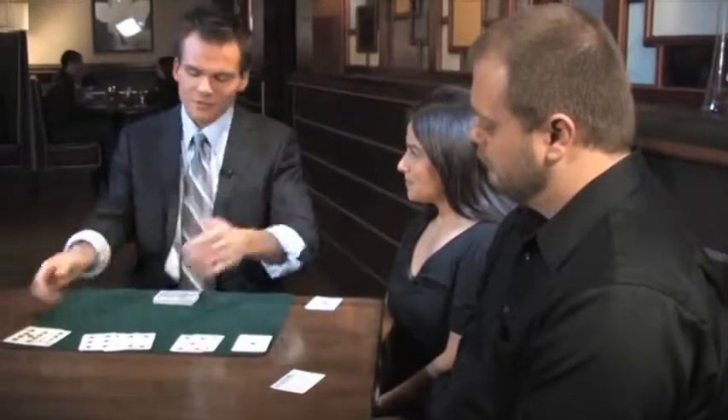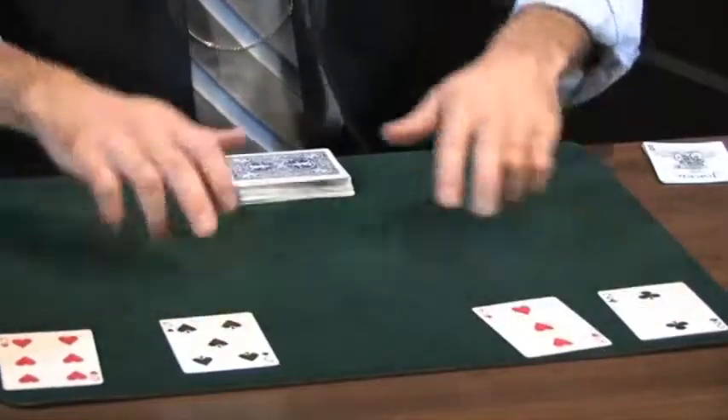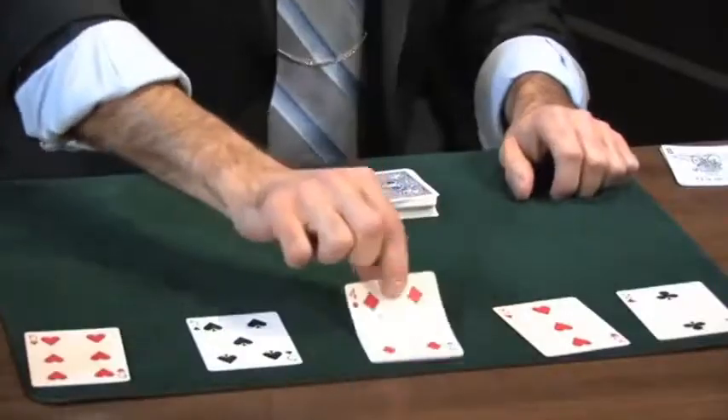The next highest ranking hand is a straight — say for example two, three, four, five, six in order. A straight is a little bit more difficult to find in a shuffled deck because it's unlikely you're going to find two through six in order. It's more likely you're going to find a straight in fragments. For example, you might find a two and a five right about here, and a three and a six right about here — which means I have to cut exactly twenty-eight cards from the top of the deck to find that four. So you can see a straight is a lot more difficult to find.